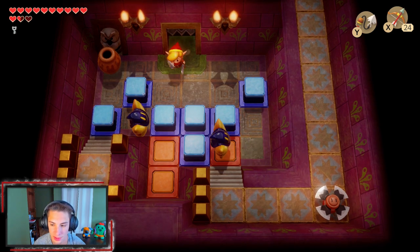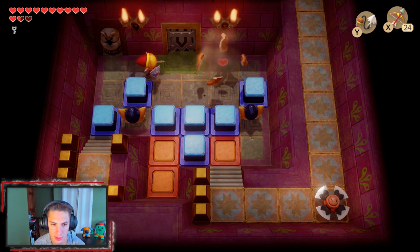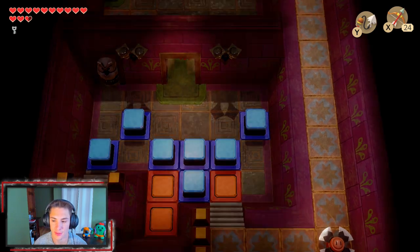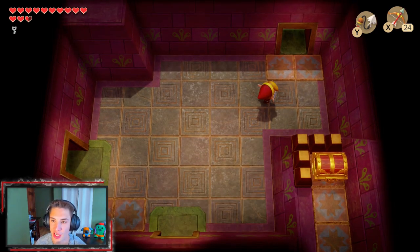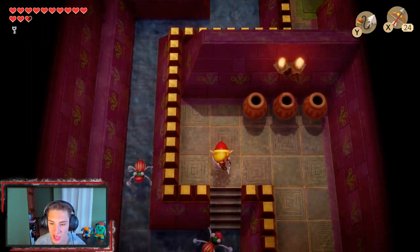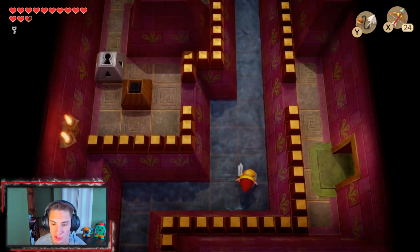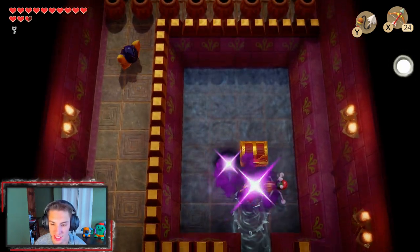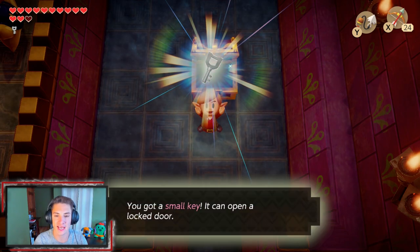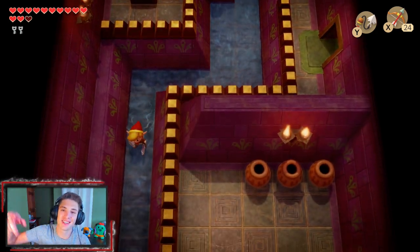Down this path there's nothing we can really do. We gotta destroy these fools to get out of here. That chest actually has Tracy's Special Medicine, and since we already have it there's no point — it won't give it to us again. We make our way using our Pegasus Boots to speed things up, stab all these bugs, and open up the chest which gives us another small key that will come in handy later in this dungeon.